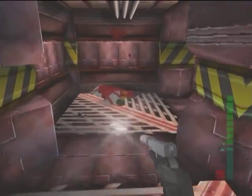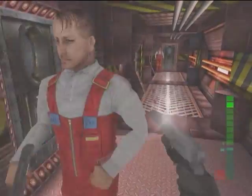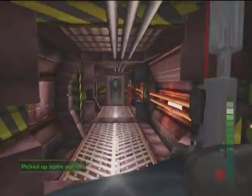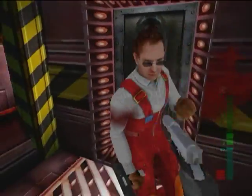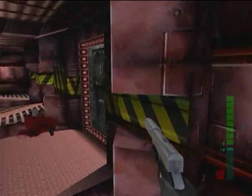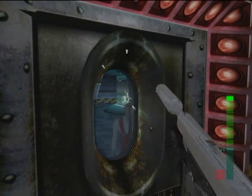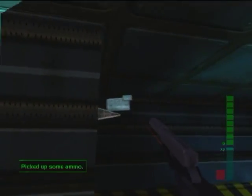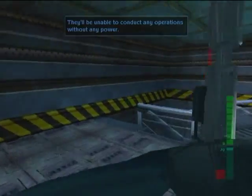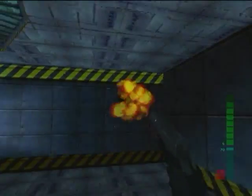So we're here to screw up their plans some more. This room here is the reactor that powers the ship — they'll be unable to conduct operations without any power. And we're here to shut it down.